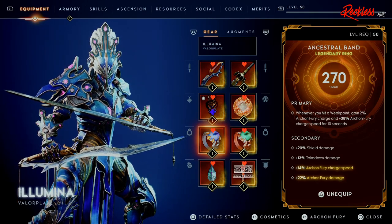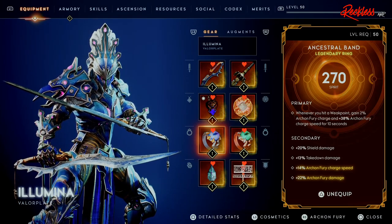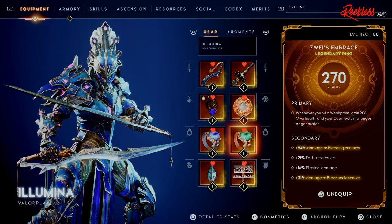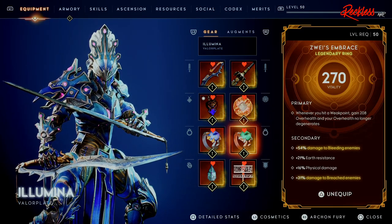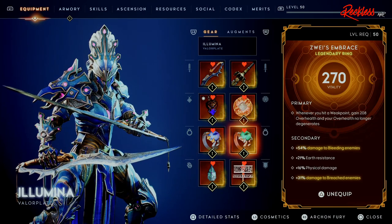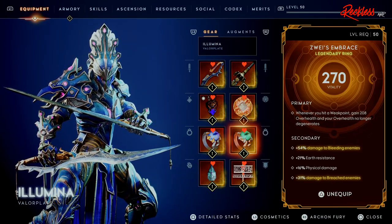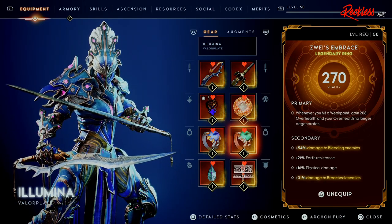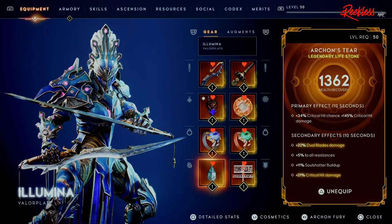Ancestral Band secondary: shield damage, takedown damage, Archon Fury charge speed by 14 percent, and 22 Archon Fury damage. For the Zoezen Brace ring, the primary is: whenever you hit a weak point, gain 208 over health and your over health no longer degenerates — this is probably the most important thing to keep you alive when fighting bosses in the Ascendant Tower of Trials. Everything else on this build besides the plus 16 physical damage is just extra.